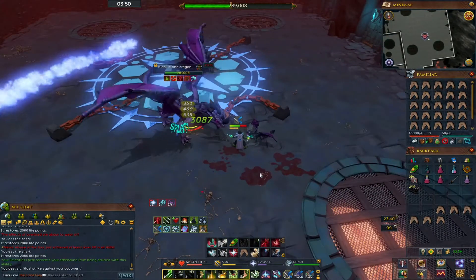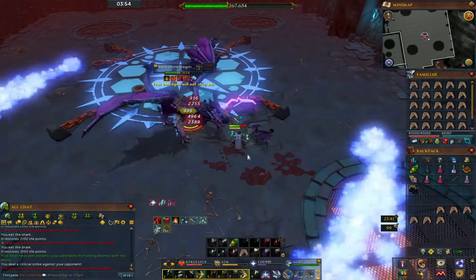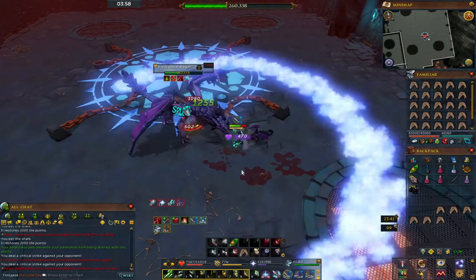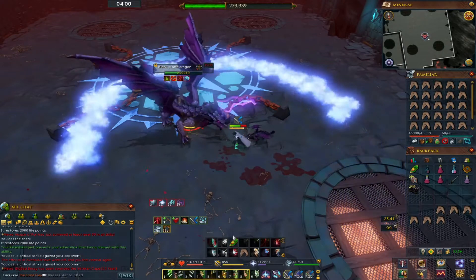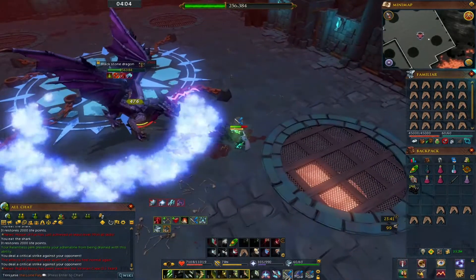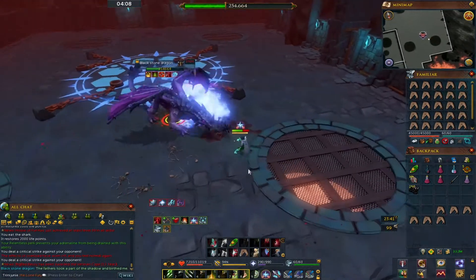Once he gets to about 250-something thousand HP, he'll start phase three. You can do Storm Shards again, get out of the circle if you feel like it, and then he'll start flying in the air.